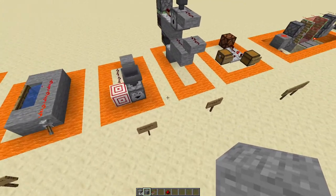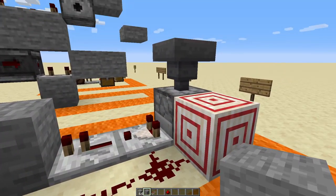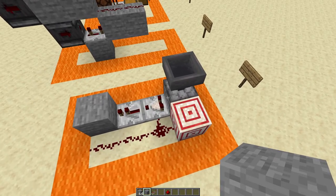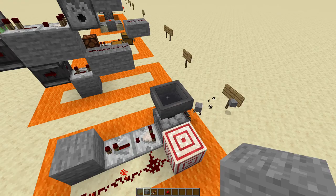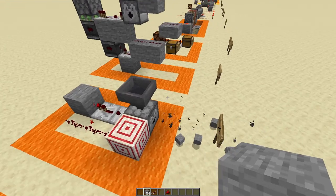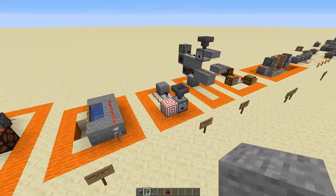However there is a much simpler solution, and I actually came up with this one based on some comments from T Chapman. The comparator compares the dropper and then the circuit comes all the way back, and this one actually outputs items a lot quicker than the tileable system as you can see. So thank you both to T Chapman and Ascendance for commenting with your ideas.